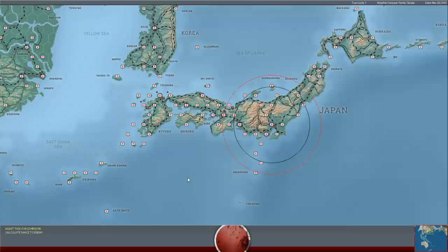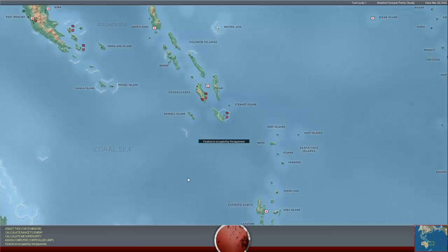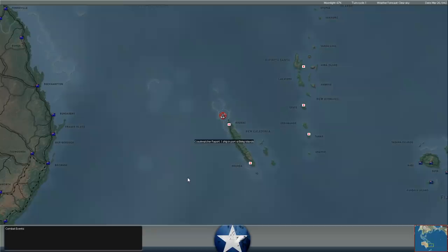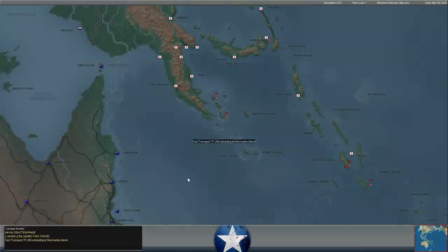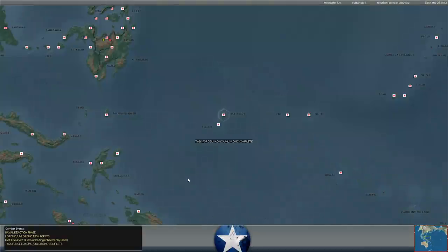Hello everybody, it's the Historical Gamer once again, and today we're returning to War in the Pacific: Admiral's Edition, our Let's Play series against Lieutenant Rainbow Slash. It is March 26th of 1942, and we are going to see how a pretty big attack that we have planned in the Philippines ends up shaking out.